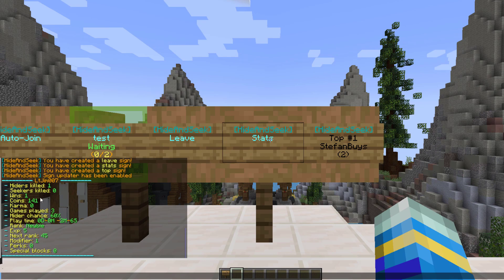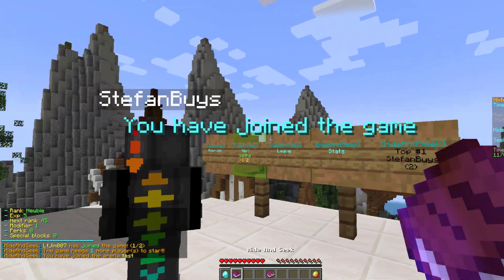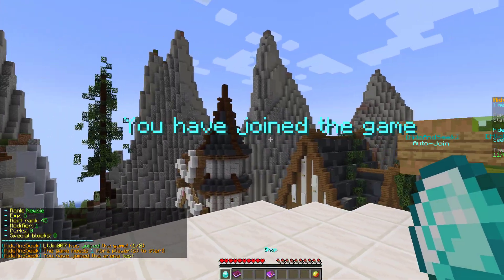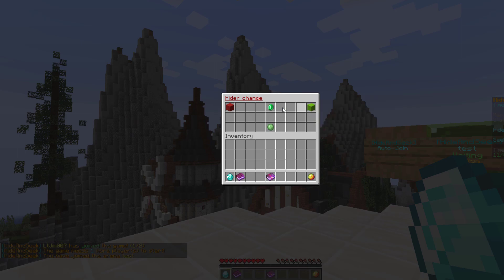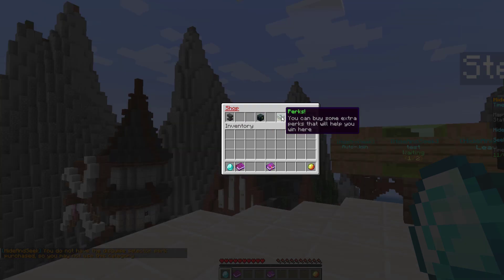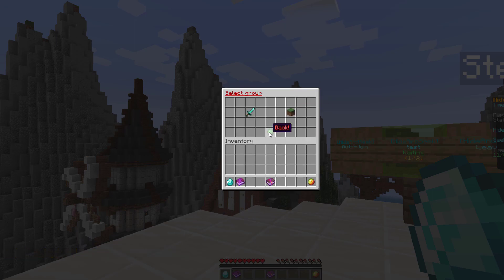If you right-click stats you can see all the information there, and we can jump into the match by right-clicking. When we're in the lobby there's a shop where you can increase the chance of being a Seeker or Hider, for example. There are various perks in here you can purchase, and depending on how many coins you have you can buy some of this stuff.